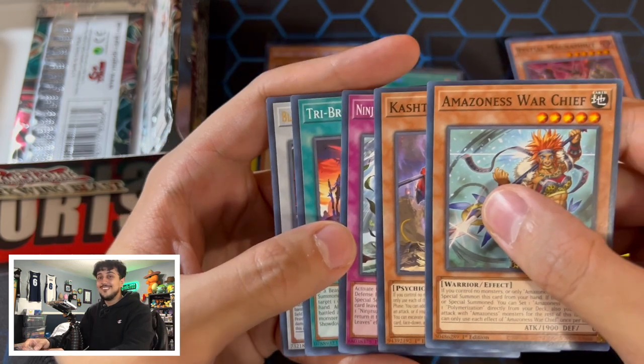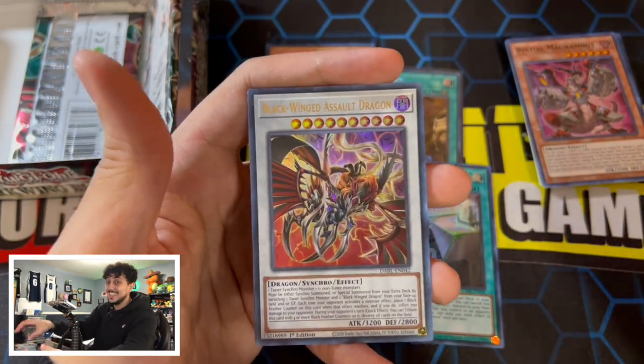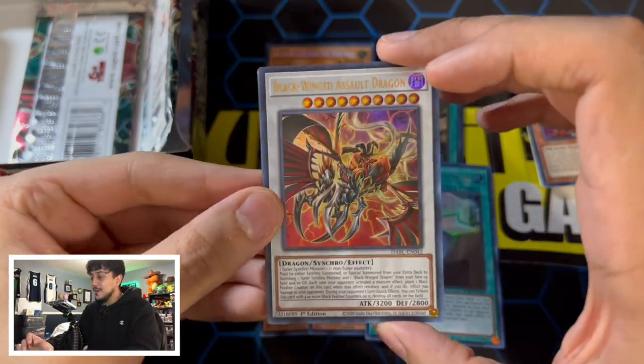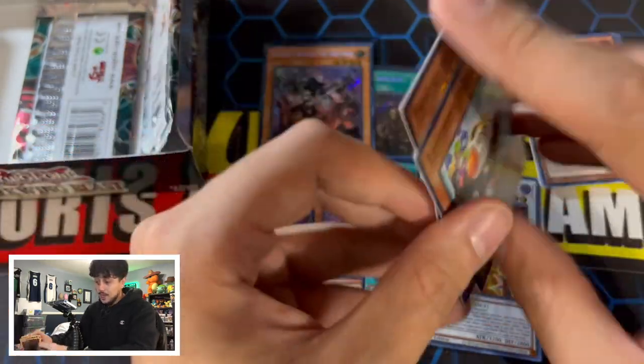Are we gonna go for an Ultra Rare? Oh yes sir! What did I say at the beginning of the video? I said I would not mind pulling a Blackwing Assault Dragon — and here we go! I'm not mad with that one. That's good. We really needed one for the deck, and now we got the one for the deck.